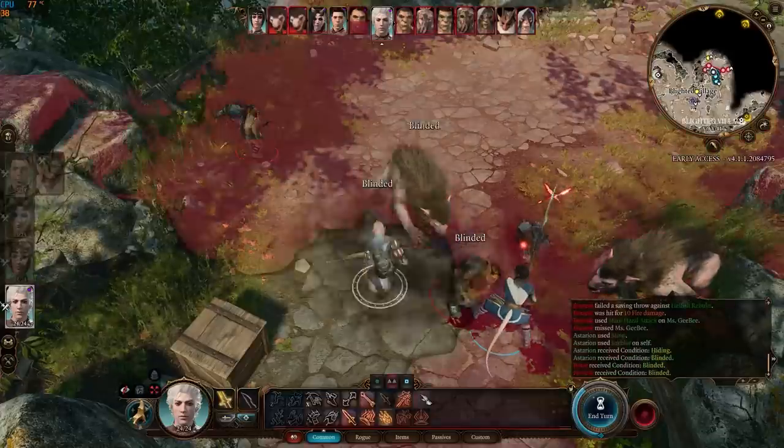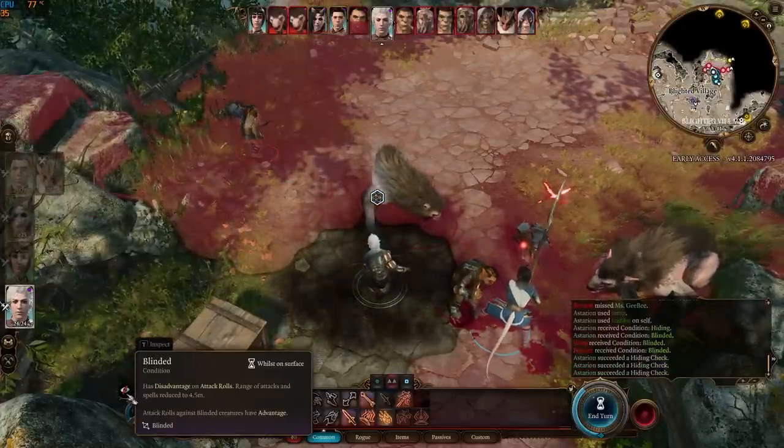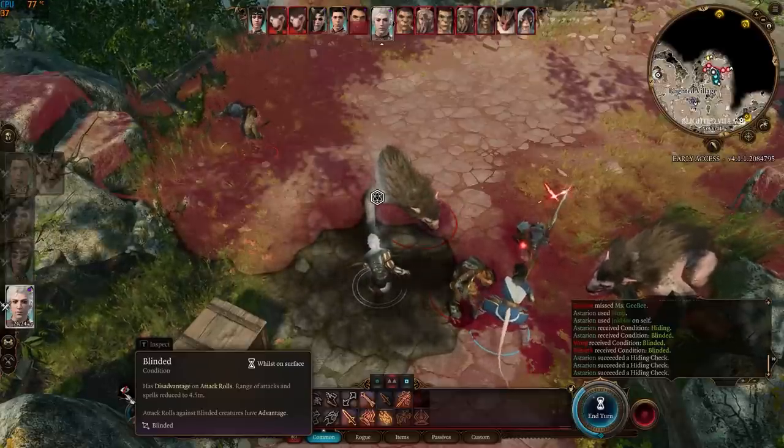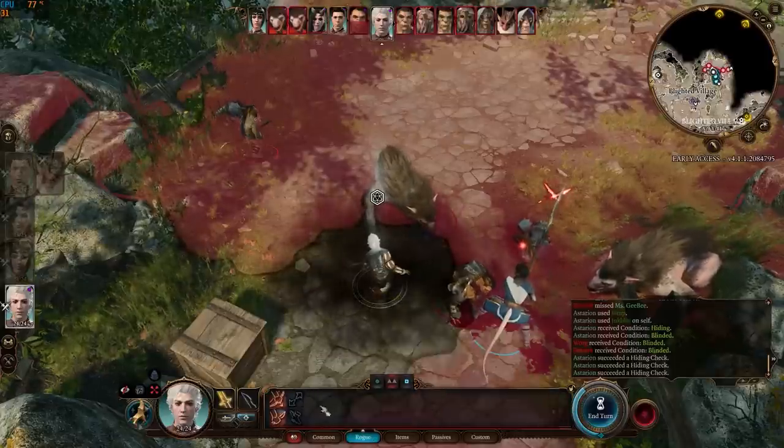Casting Inkblot will produce darkness where the rogue can immediately hide in. This darkness lasts for two turns. It blinds enemies as well as the rogue, so good luck hitting enemies with disadvantage on your attack rolls.